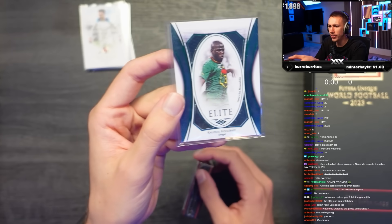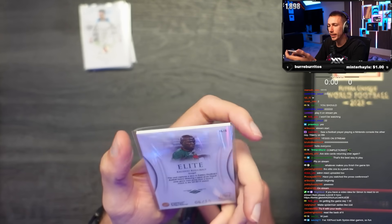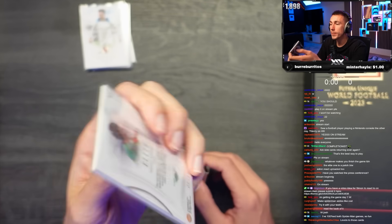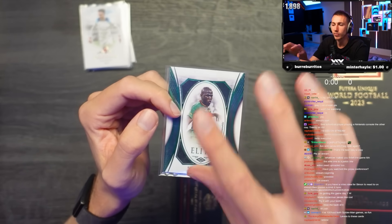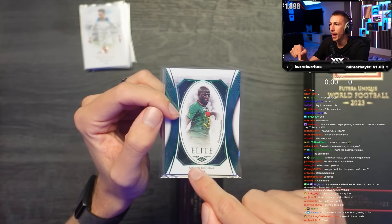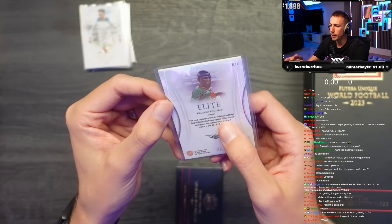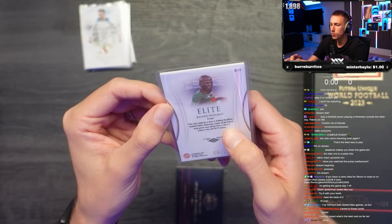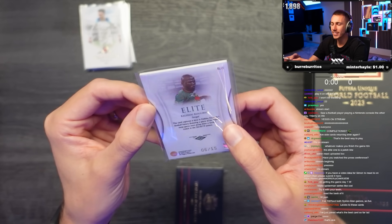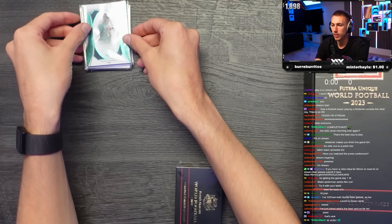That elite one is a patch! I think you're right - that's a patch. So the thing they told me about these cards is when you get a patch, the back tells you where it's from. This one says it captures a time in Koulibaly's football history, featuring a piece of his Napoli away game-worn jersey from a Serie A match in 2018-2019.